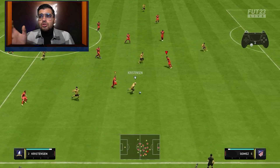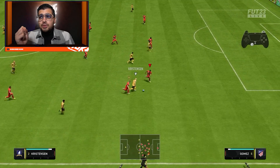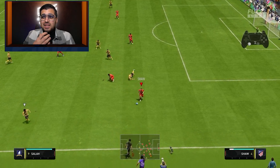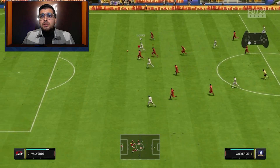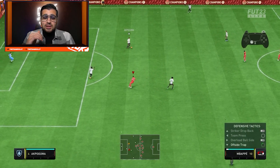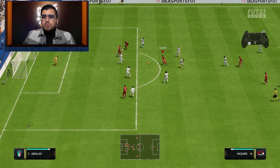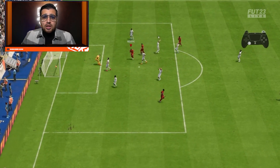Sliding tackles have also become very good in FIFA 23 — they updated them. If you see open space, even from a bit further out, you can press the sliding tackle button to get a clean tackle in on the ball holder. Sliding tackles used to be more risky throughout the pitch, but now even when tracking back you can tackle from the side. They are still a bit riskier and best performed within about two meters of your opponent.